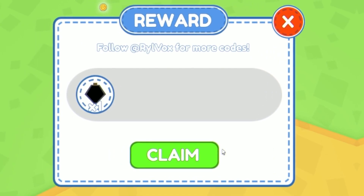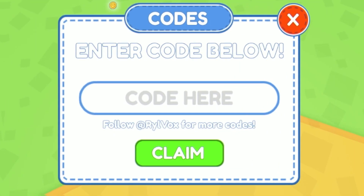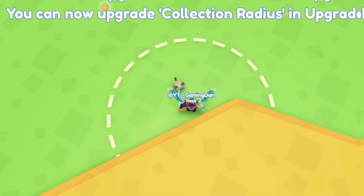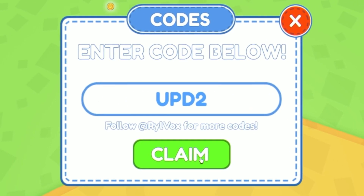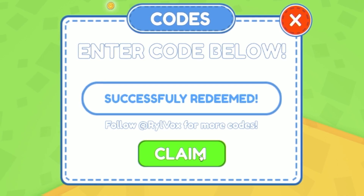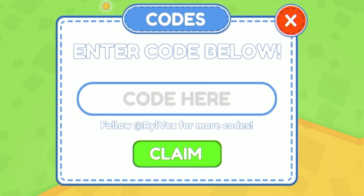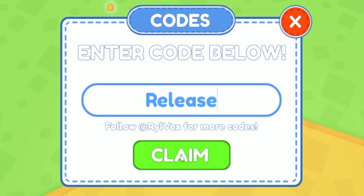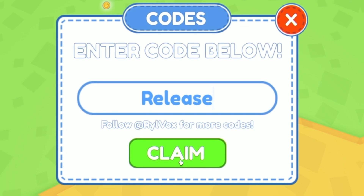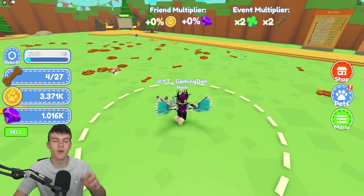Moving on, the next code is '100k visits' — click claim and it's successfully redeemed. After that, redeem '1k favorites' — claim, there we go. Then we have the code 'upd2' — the code menu closes whenever you redeem which is a little annoying, but redeem that for rewards. Finally, the last code is 'release' — open the code menu one more time, click redeem with the capitals, claim, and it's successfully redeemed.